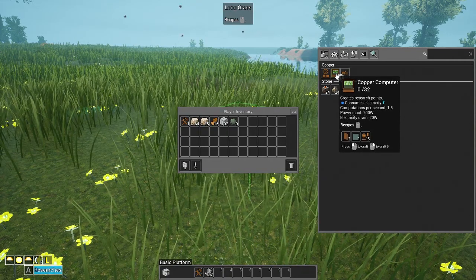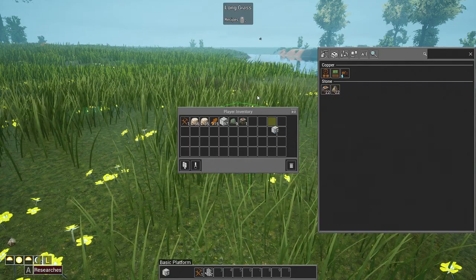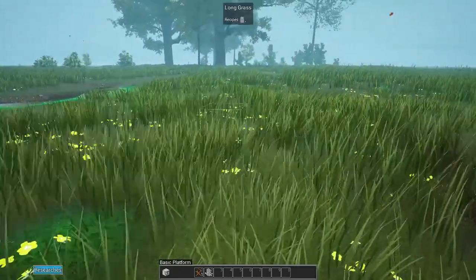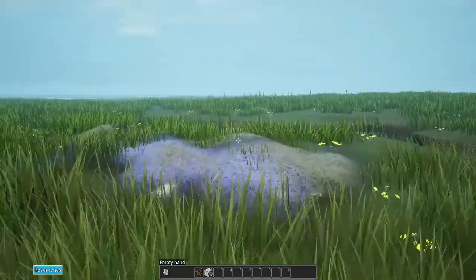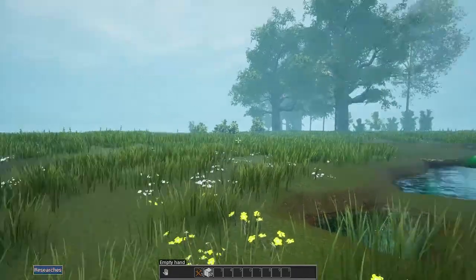We need copper for sure, and we need some sand to make glass, but we also need a smelter to get those things rolling. Up ahead on the mini map there should be some sand - or rather copper over here. As our copper smelts down we can wander around. The copper deposit on the map is right there by that big tree.